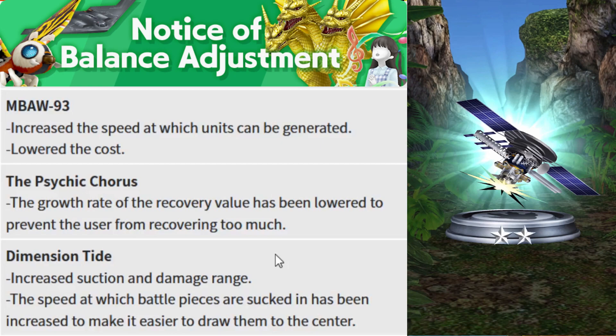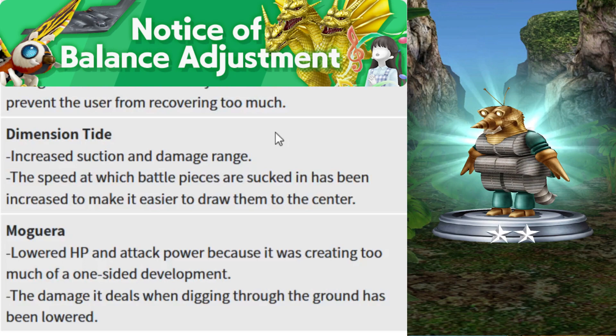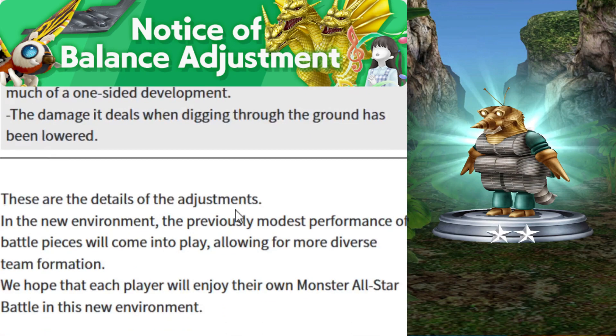The last unit is Moguera. Moguera's HP and attack power have been lowered because it was creating too one-sided development in battles. This is a nerf, as many players were using Moguera as a counter — similar to the B2 Stealth Bomber. Additionally, the damage dealt while digging through the ground has also been lowered. At high levels, Moguera would completely clear my Kamacuras pack or Destoroyah pack, which was really annoying.